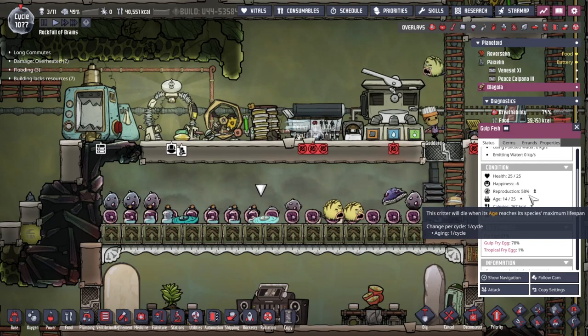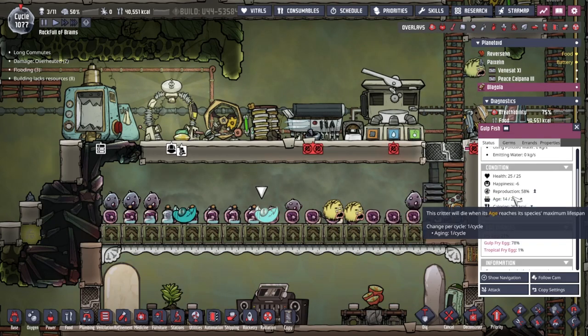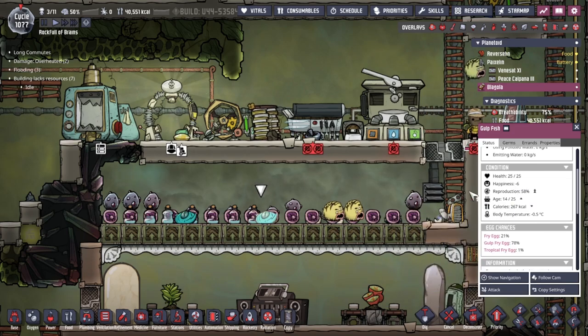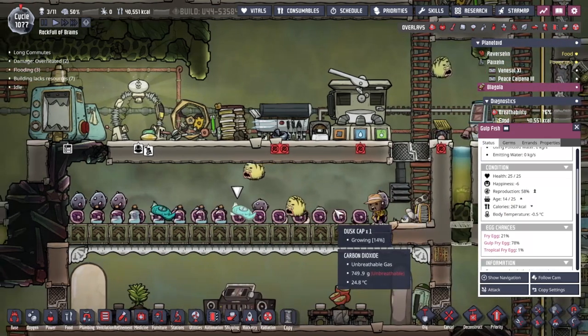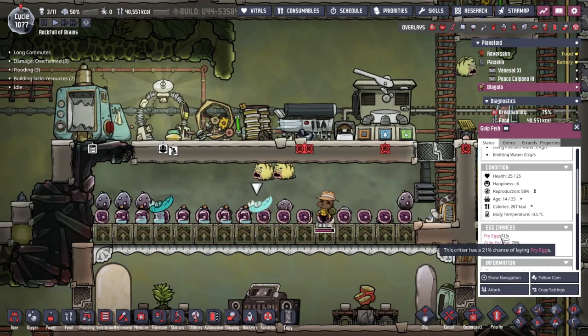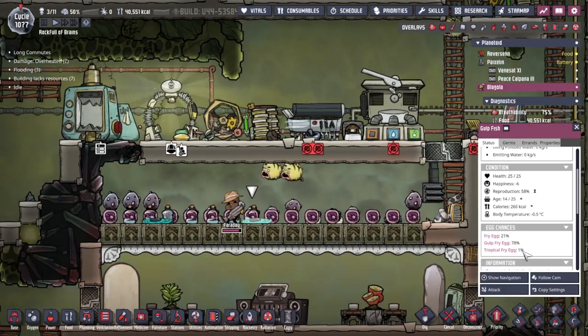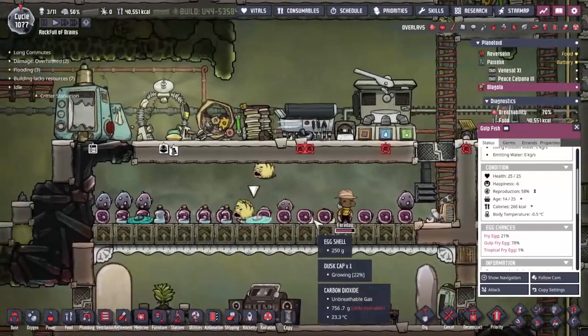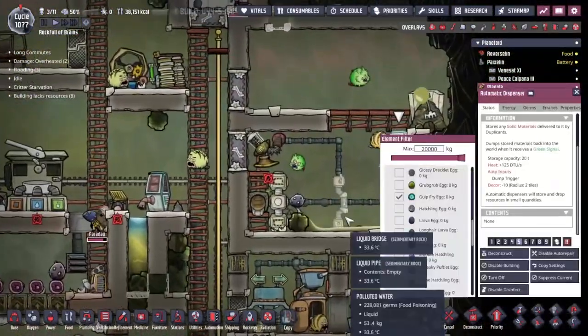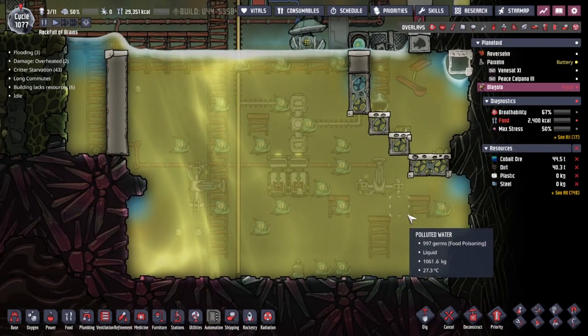These two here - I don't know what's happening - they've both got reproduction scores but I just don't think they're actually going to be producing, because they're just on the floor not doing anything. Age 14, 58% per cycle - are we going to be able to get it in time? Let's say 10 cycles - it's going up 70 in that 10 cycles, so yeah we should be able to get a gulp fry egg. It does have a 78% chance of laying one - there is a little bit of a chance we'll get a fry egg instead, or an even smaller chance of a tropical fry egg.